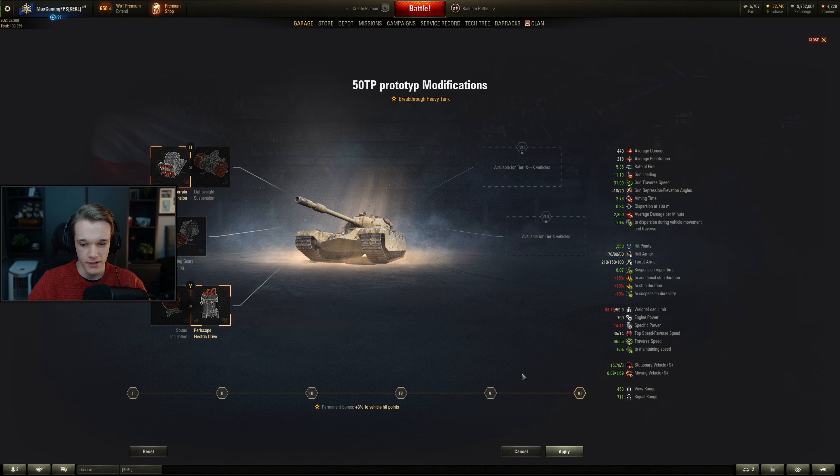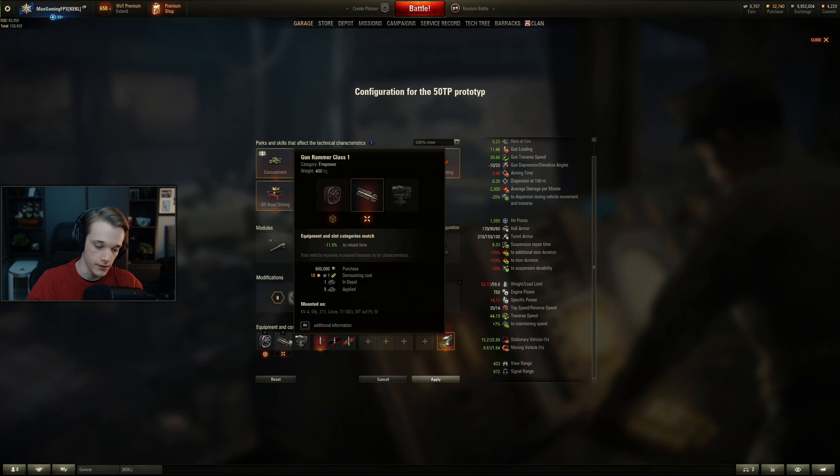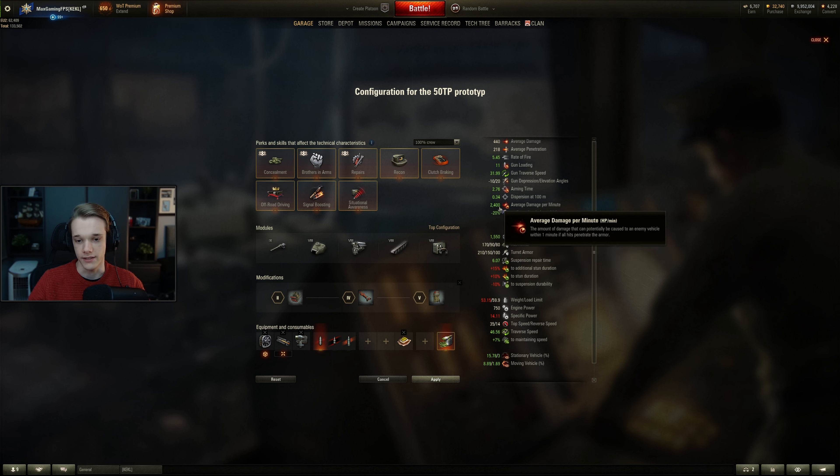It's kind of a weird one because you need food to make it a good all-round tank. You can choose the firepower slot, get a gun rammer to be a bit more effective, or improve your stability. But you really need food to give it any chance, because 11 seconds reload is tough, and the premium rounds aren't even that much better at 245 penetration.